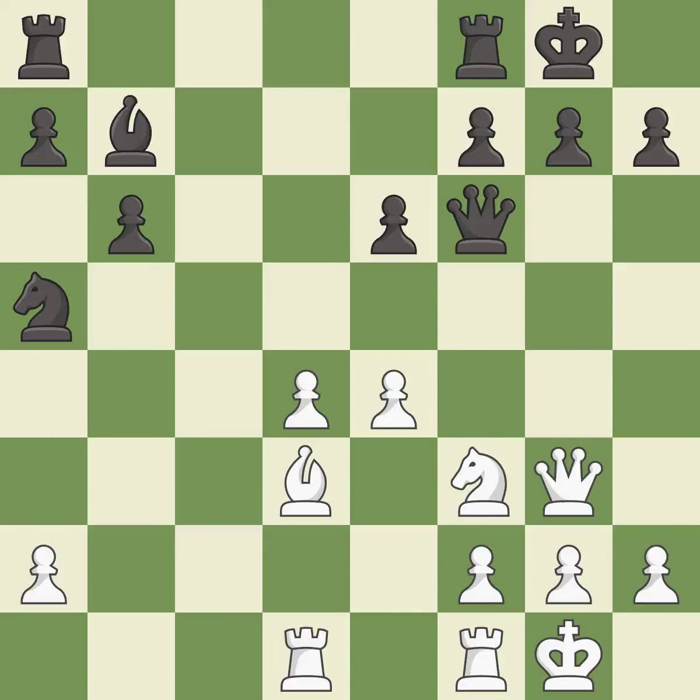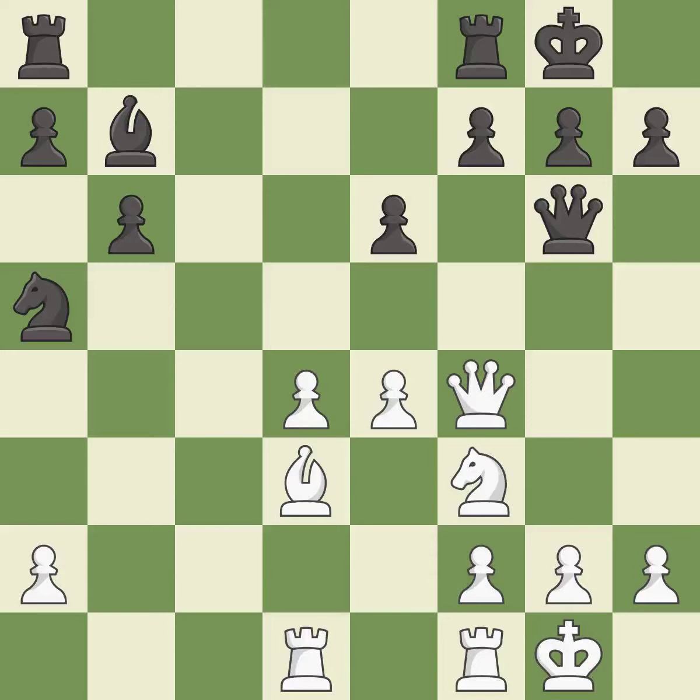This move puts the queen on a safer square — it is excellent. This offers to exchange pieces of equal value; it is best. The pawn is now adequately defended; it is best. This offers an equal trade of pieces; it is best. This misses an opportunity to move a queen to safety — it is an inaccuracy.